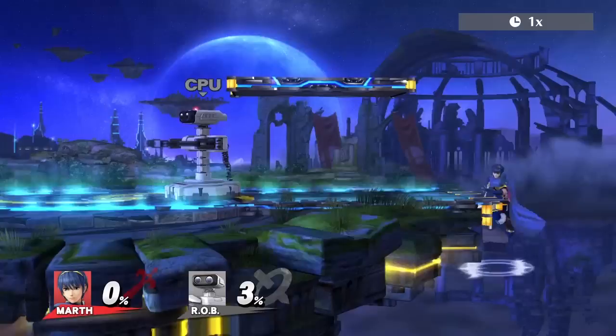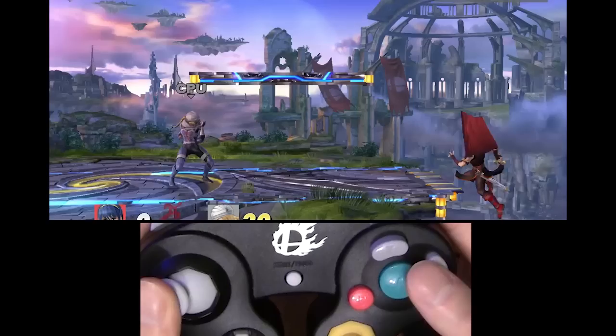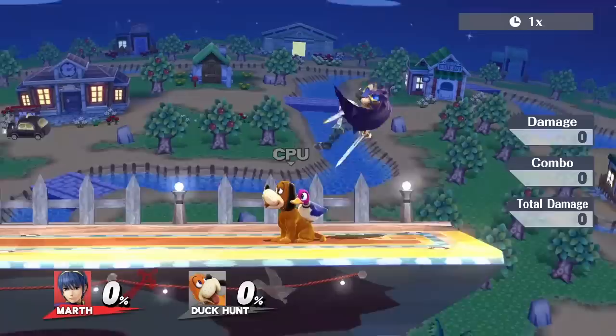Keep in mind that 3 frames is 1/20th of a second, which means it's going to be hard to time back, forward, then jump perfectly with reasonable consistency. What you can do though is try to buffer forward by hitting it 2 or 3 times after you drop off the ledge and jump. This should increase your success rate, but consequently your character will probably dash immediately once on stage. Don't fret if you don't get it the first try, the second try, or even the 50th try.